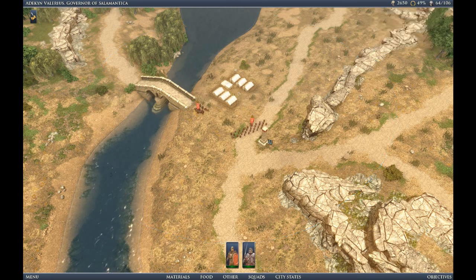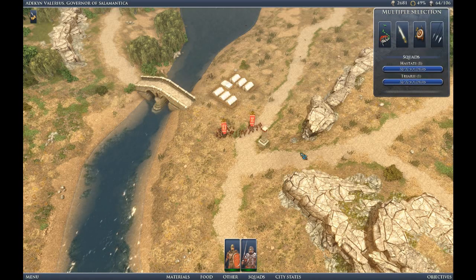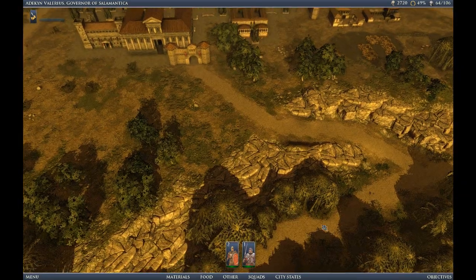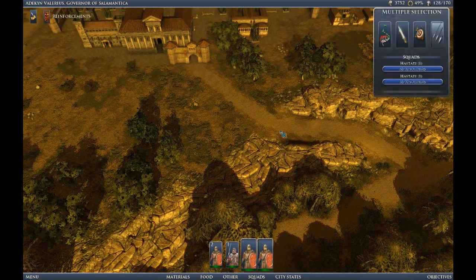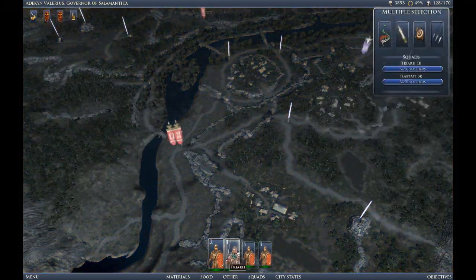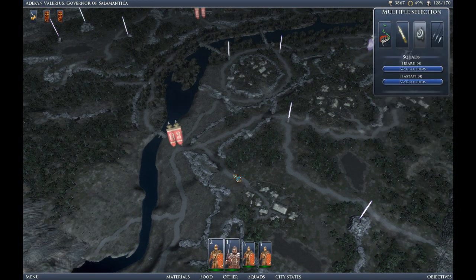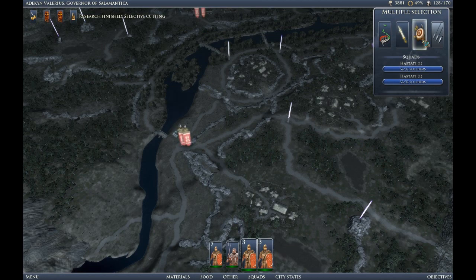Moving forward, we're gathering the original Hastati and the triarii we drafted down at that village we wanted — the one with the clothing and olive oil. We're going to train them up to level four, and as soon as they're ready we're going to move in and attack that village. That will enable us to build the library, which will speed up our research, since one of the end conditions of the game is when you've drafted a Praetorian squad, which of course has to be researched. With only a school and a small amount of research, it's a very long process to do all that training.